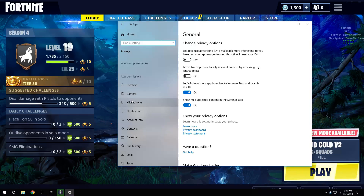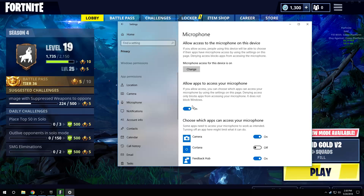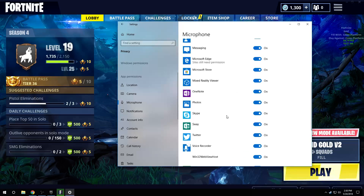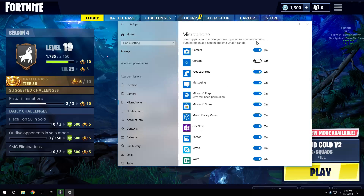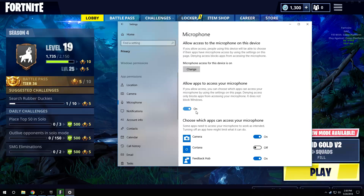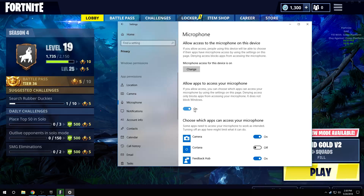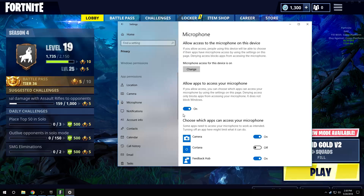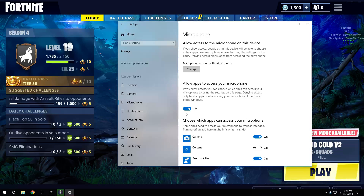I would suggest looking at a few of them, but for now we're just going to focus on Microphone. You're going to want to make sure this setting right here is on. It has some default apps automatically that you can turn on or off — these are mostly the Windows ones, I don't use any of these so I just left them all on. The biggest one was this right here — this was set off. A random Windows update came through and just turned this to off when it was on before, because it worked.